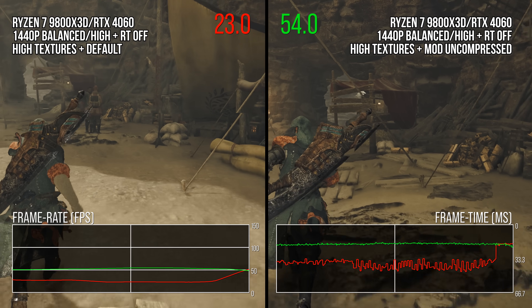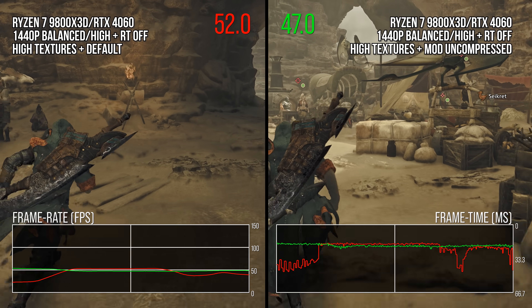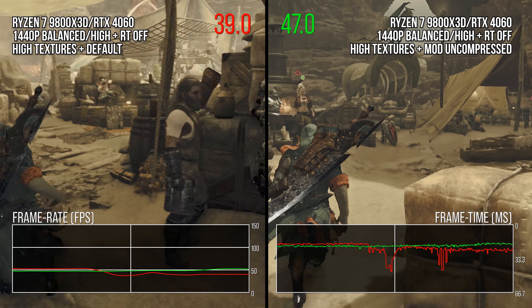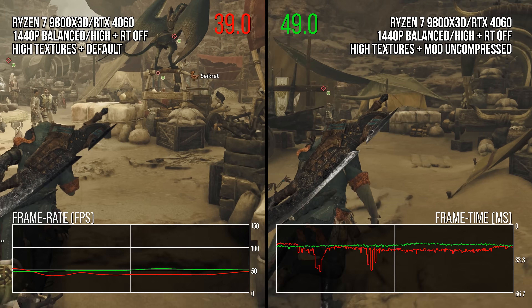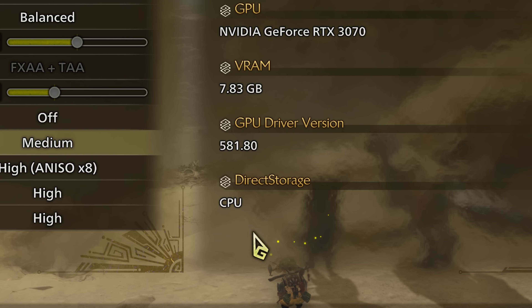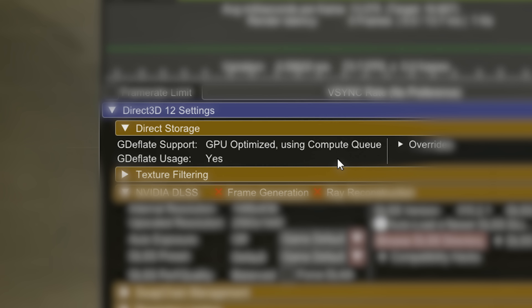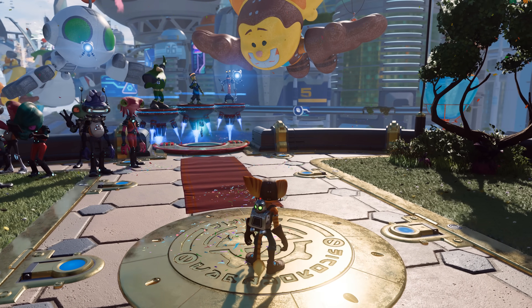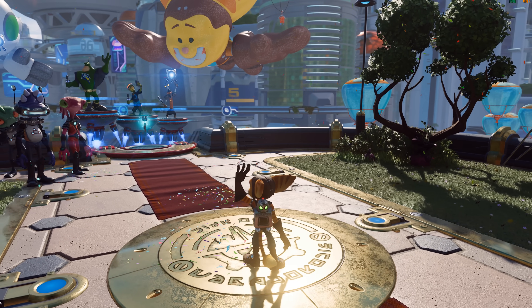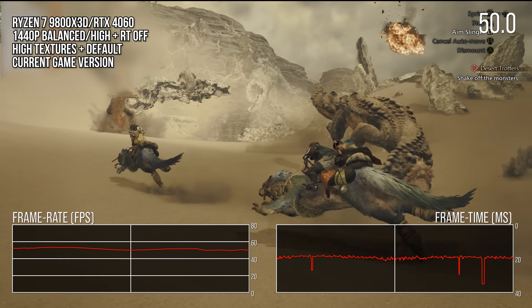Monster Hunter Wilds appears to use GPU decompression, and this causes issues across many games in our experience. Although in the menu the game maintains that it uses CPU decompression regardless of your hardware, loading out Special K does indicate the game is using GDeflate GPU decompression. The few games that this has been used in, like Ratchet and Clank, has caused issues with frame times not necessarily found with traditional CPU decompression. And that is also true for Monster Hunter Wilds.